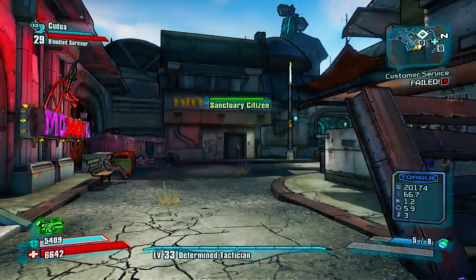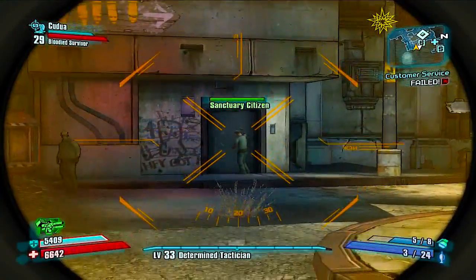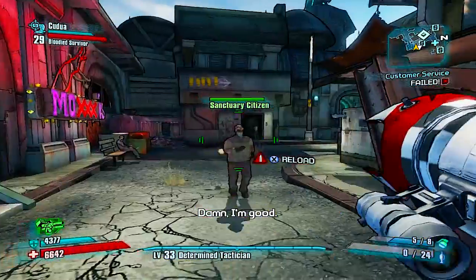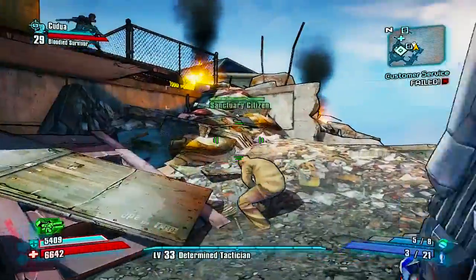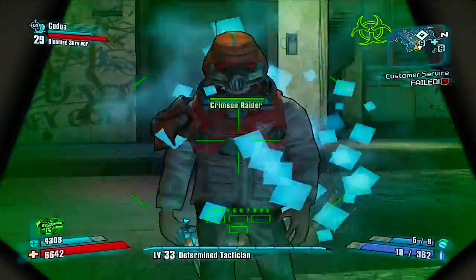I got a rocket launcher right there that does 20,000 damage. If you guys don't know, that is a lot — because most launchers only do around 2,000 to 4,000. But this one does 20,000. I also got all these weapons from the glitch, so you can get some really high quality stuff from it.